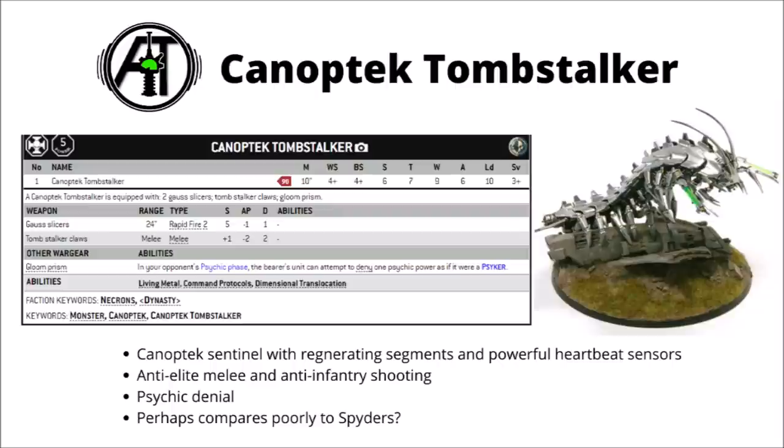In melee it's equipped with Tomb Stalker Claws that bring its Strength up to 7, AP-2, and Damage 2, and it gets 6 attacks, so it's sort of not all that different from a Canoptic Wraith. In addition, it gets a Gloom Prism included in the cost — that's basically the same as the Tomb Spider one — giving you the chance to Deny the Witch, which is very useful. It has the usual living metal and command protocols, and it can also use Dimensional Translocation, teleporting into the foe and guaranteeing at least one round of fire, with the chance to charge. I suspect Novok might be a fairly good fit for it, giving the extra +1 to charge after it's translocated.